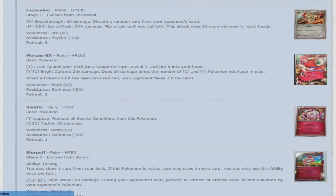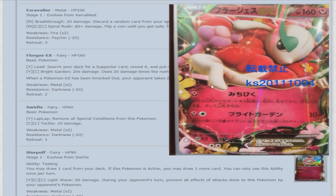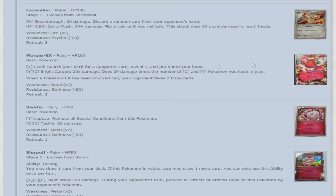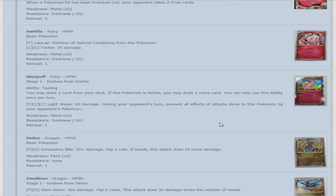Florges EX — 160 HP, a pretty weak Pokemon EX. For a Fairy energy, Lead searches your deck for a supporter card and puts it into your hand — essentially using Skyla to get a supporter card, except it's an attack and ends your turn so you can't even use it. For a Fairy energy and a colorless, Bright Garden does 20 damage times the number of Grass and Fairy Pokemon you have in play. If it were more than 20 damage times, it'd be a whole lot better. There's just not enough Dragon-type Pokemon weak to Fairy yet — not enough weak to Fairy in general. It might be good eventually, but right now it's not. I just wish they would show Fairy some better love.